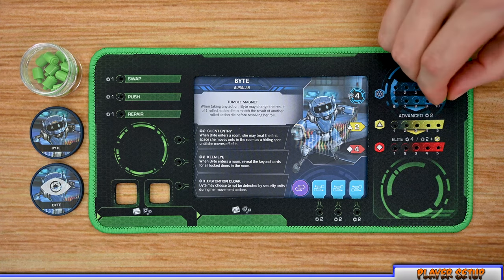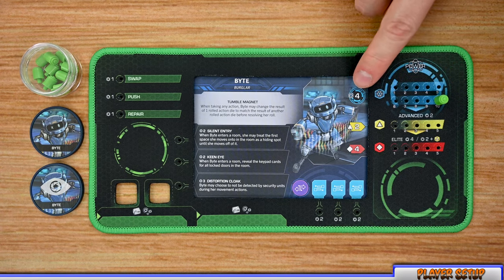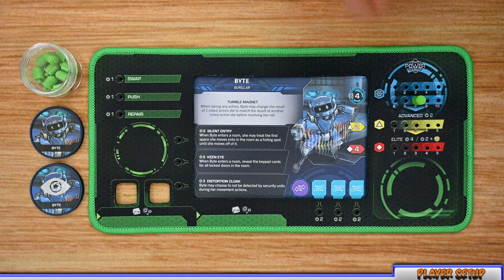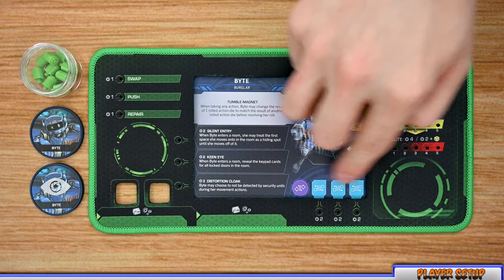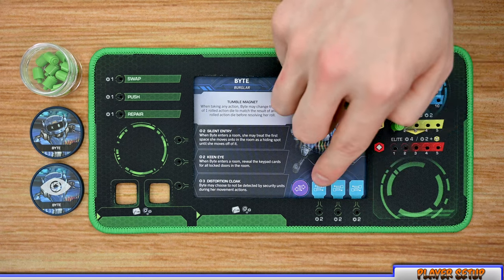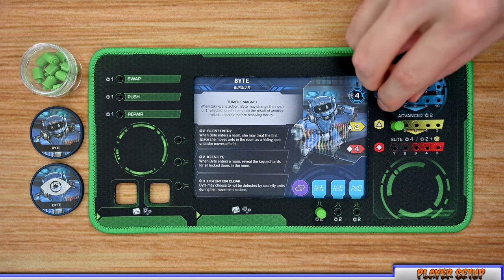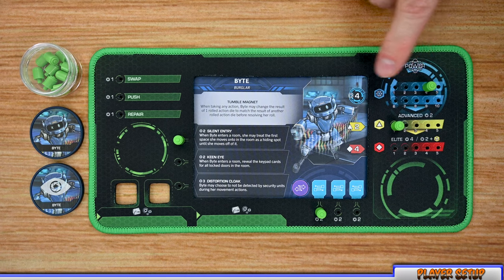Each player starts with 10 power and enters a pregame route power section to spend some of it on upgrades down to their maximum power — keep in mind this is also your hit points. For example, with Byte I'll spend two power to upgrade one die to advanced, two more power to gain a reserve allotment, and the last two to unlock the Silent Entry ability. Players can also combine power with teammates to upgrade the command module — for example if an upgrade costs three power, one player could spend two and a teammate could spend one.